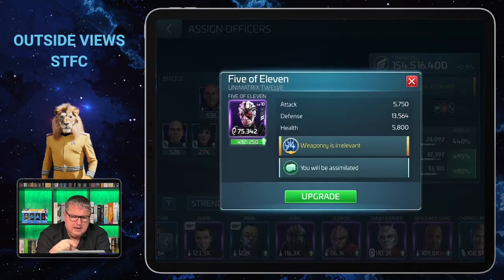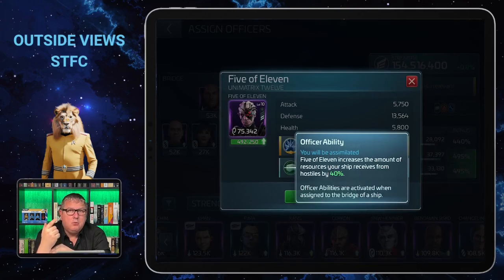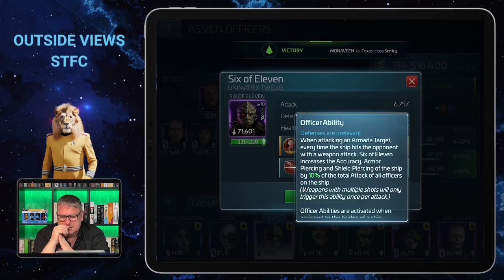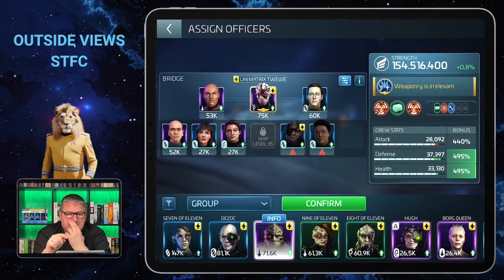Five of Eleven is a good choice because she increases shield deflection, armor, and dodge by 200 percent of the total health of all officers on the ship, and at the same time she gives you more loot from an armada. Six of Eleven, when on the bridge with Khan and especially with Five of Eleven as captain, gives synergy. When attacking an armada target, every time the ship hits with a weapon attack, he increases the accuracy, armor piercing, and shield piercing by 10 percent of the total attack of all officers on the ship.